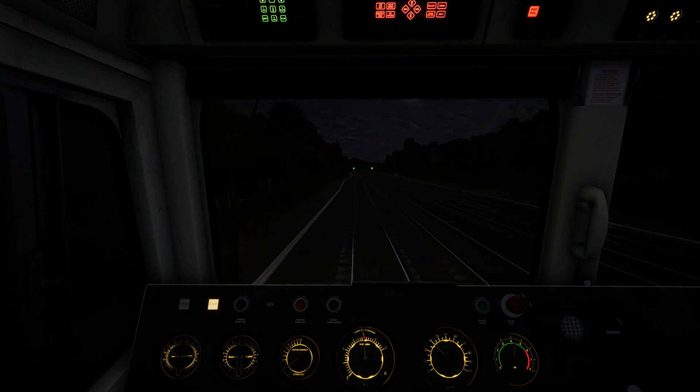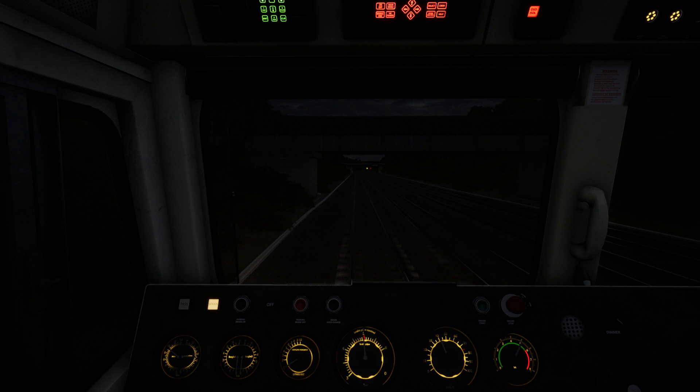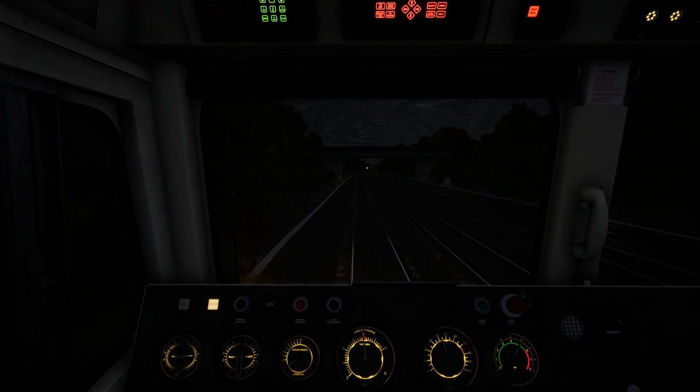This is more like it - chasing yellows, having to stop and start, really being on it. The long runs just aren't as good, especially with a train like this where picking up speed takes a while. On a faster train where you can get to 125 miles an hour, there's a lot more going on. Even better are the 166s on this sim where you're constantly starting and stopping - that's really cool.